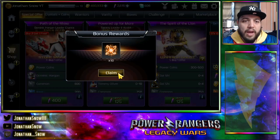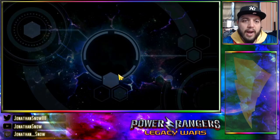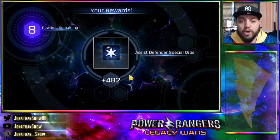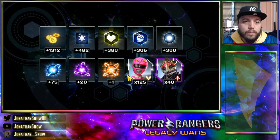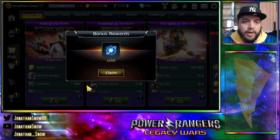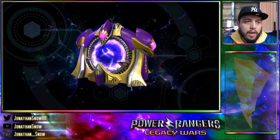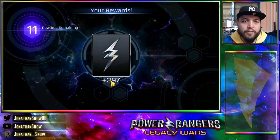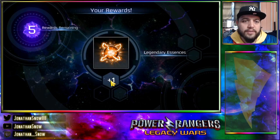Maybe, depending on if we have enough power shards for that. If not, then I'll probably have to make a small purchase just to get his shards. We're getting two more, so I think that's a total of seven or nine that we have right now. We're at step eight, so we're definitely probably going to be able to get him within the first rotation, which is pretty nice.